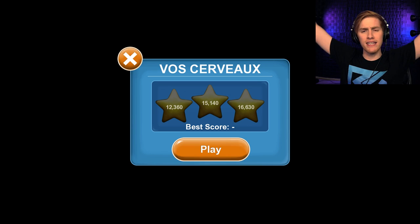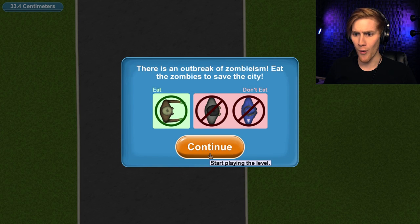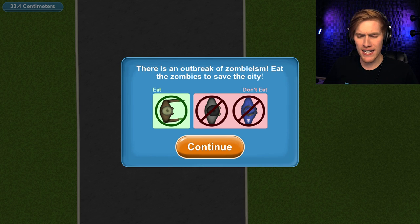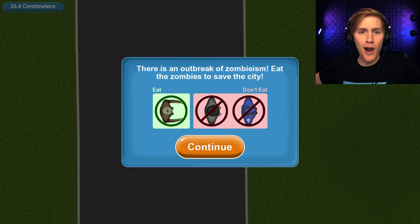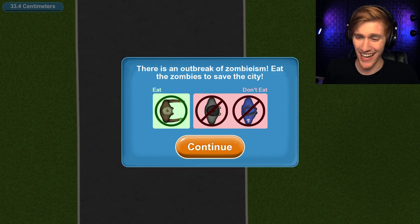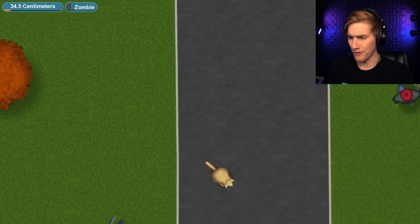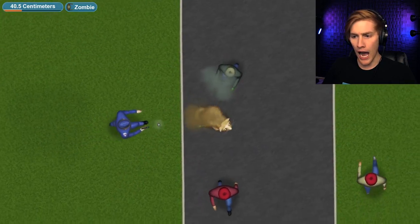This next level is very French again — I can't even try to pronounce that. There's an outbreak of zombieism and I need to eat the zombies to save the day! Are you kidding me — zombies? I thought I was just supposed to eat everything and become the biggest cat in the world. I feel like the devs were sitting around and someone said 'I know how we make it better — we make them fight zombies!' Everyone thought it was a great idea. I definitely just ate a zombie — just your friendly neighborhood zombie-eating cat!